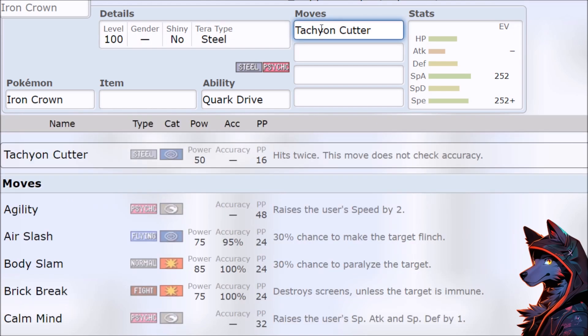It comes down to its new signature move, Tachyon Cutter. Hits twice — and doesn't check accuracy! So a 100 base power move, effectively just new Dragon Darts, but also doesn't check accuracy.